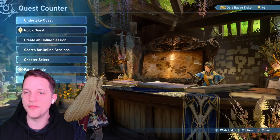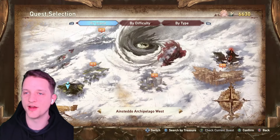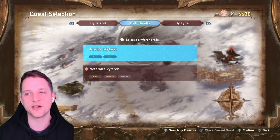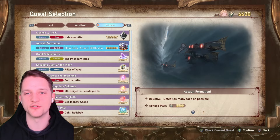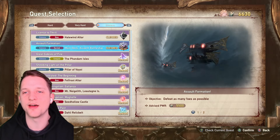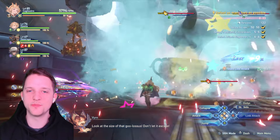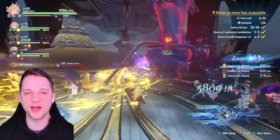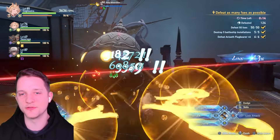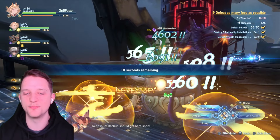To use this method you need to have unlocked the extreme difficulty and the mission Assault Formation, as well as a decently strong character to make things easier. Assault Formation is a survival mission — your goal is to defeat as many enemies as possible. We are using this mission because it has a very high rate of slime spawns. A single slime kill will reward you with up to 73k EXP per kill.